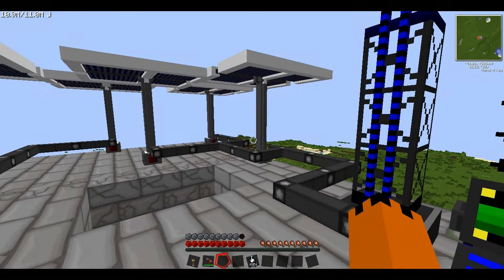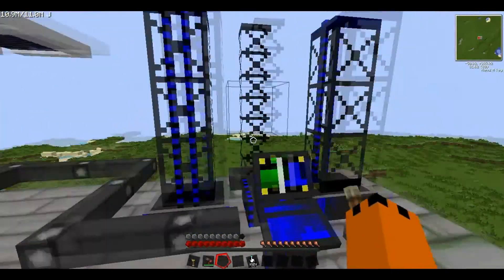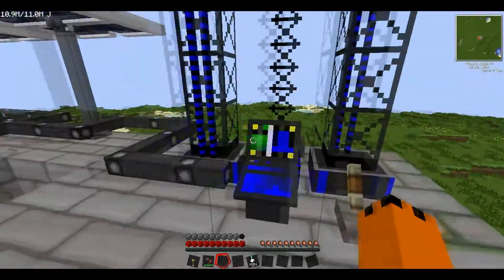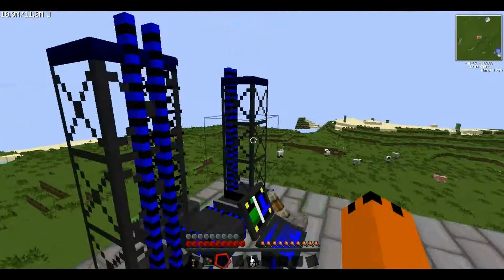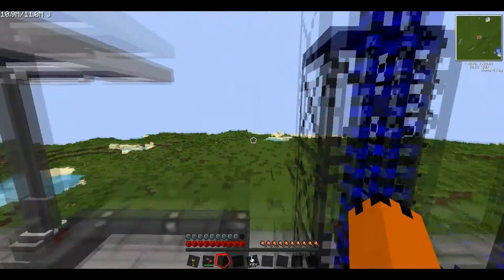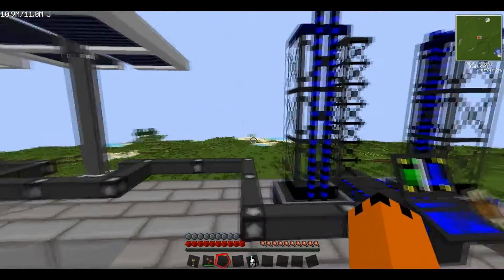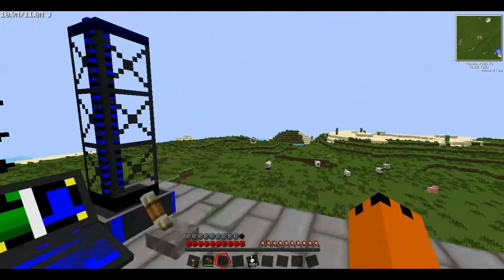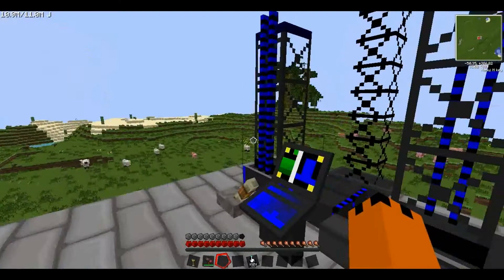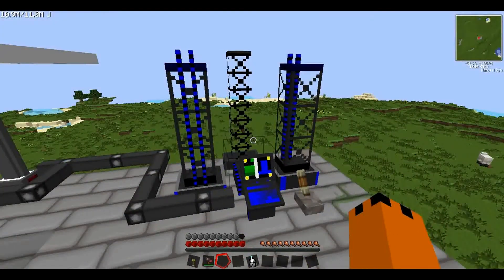Hey guys, welcome back. This is MrFozHD, and you're probably thinking where the hell am I? I've got some very bad news. I tried to update my vaults but every time I went on the latest version it crashed all the time. So I had to backdate to the recommended version the Technic Launcher wants me to use. I did back up my vault and everything — it was all fine and moved to the recycle bin. Then I emptied my recycle bin and it was gone. So that's that.